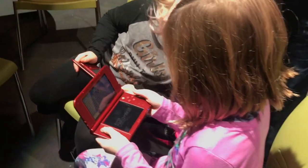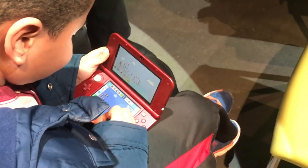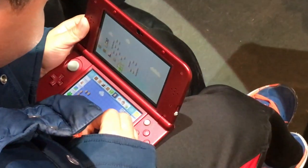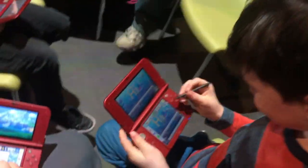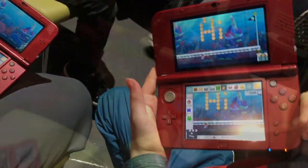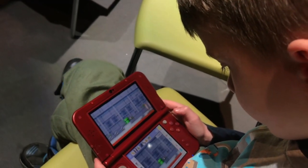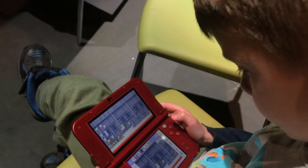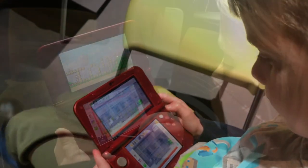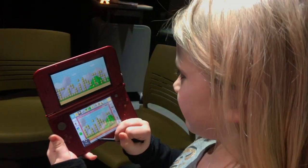Oh my goodness, look at this — she has a wall full of coins and three Bowsers on top of each other, and they're underwater! He's writing words in coins in his level. Look at those fire blasters and the Bowsers there — you might have created the hardest level I've ever seen. She wrote the word 'coins' in coins — that is genius!